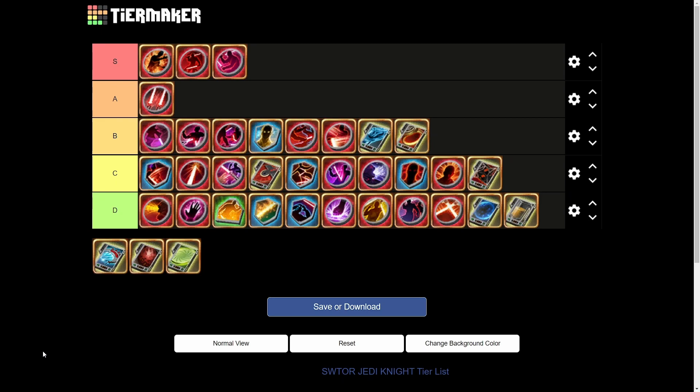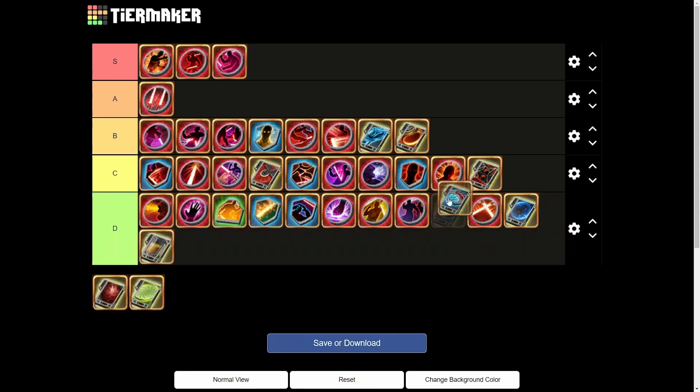Next we have Reliquity of Time — reduces the cooldown on use relics by 5%. No one's using on-use relics, so it's just as bad as the other D tier entries. Some of these are so bad they're not even worth mentioning.